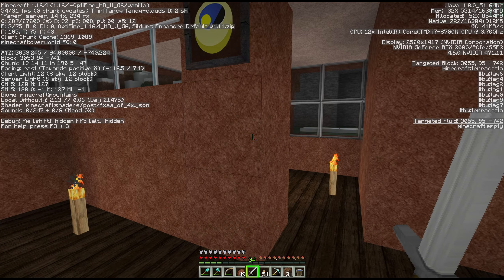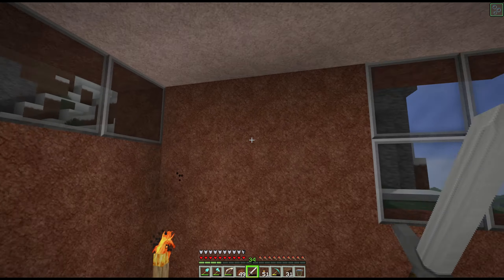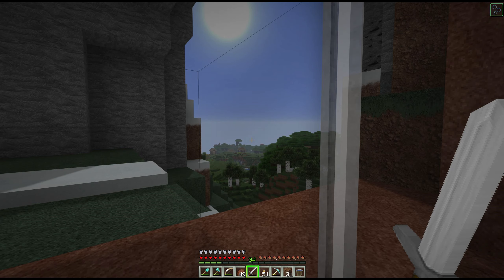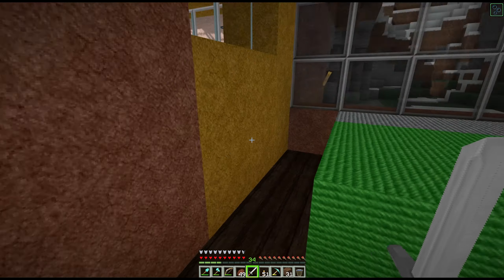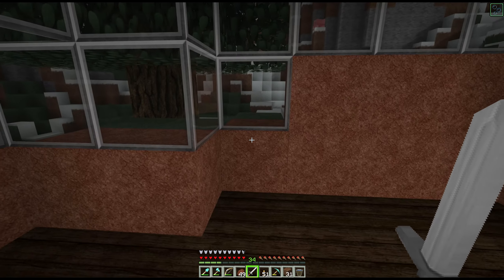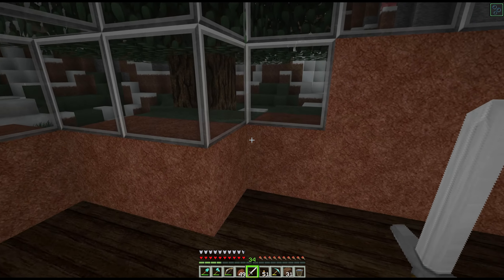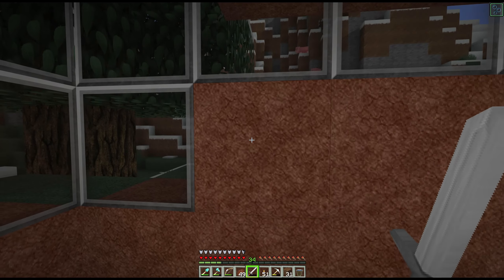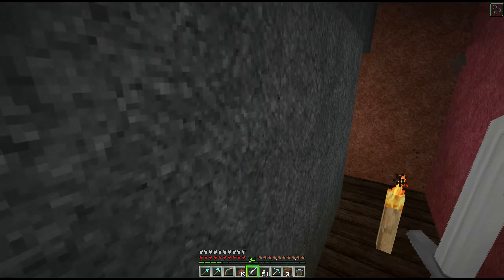The hardest part about getting this shell done was balancing the inside looking great and the outside looking great. Some blocks in some areas look great in here but terrible outside, and some look great outside but terrible in here. I think this is a great balance. We will look at the outside in a minute. We got snow falling up there - how cute. And we preserved the tree. There is the shell and I'm very, very excited about how this turned out.